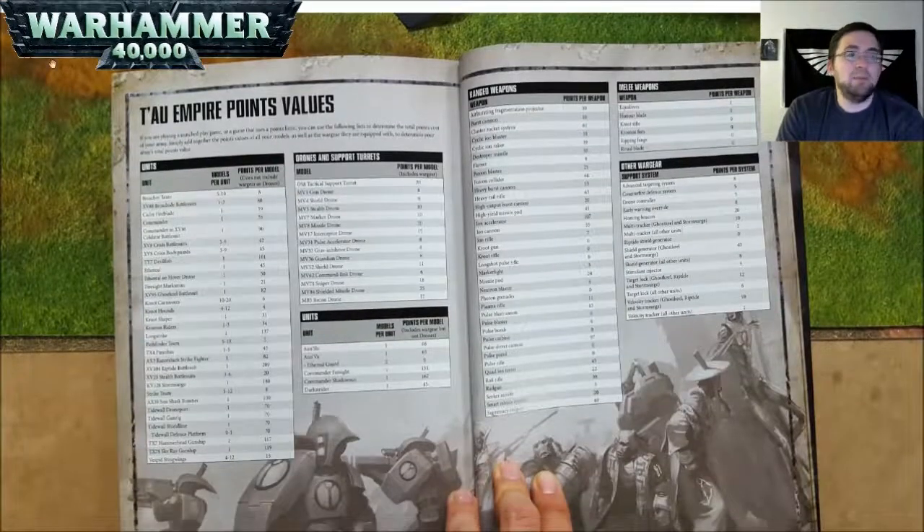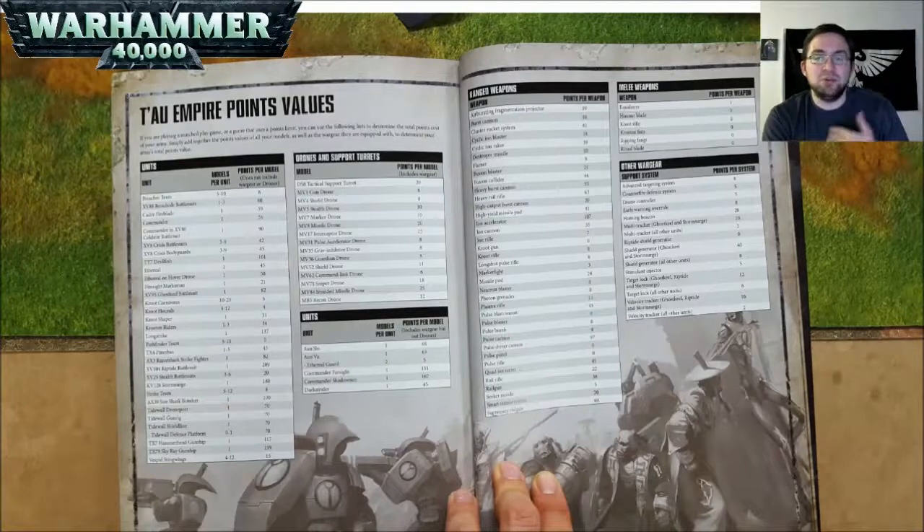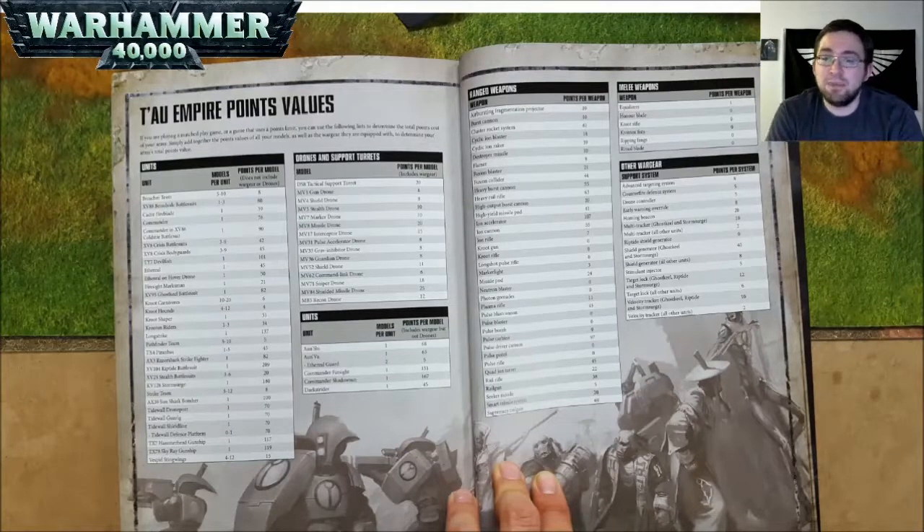Next are our Tau Empire point values. One more time — if you're cutting right to this section, the units do not include the price of wargear. So the first units I list here do not include the price of most of their weapons in their point cost. For example, a Breacher Team — a unit of 5 to 10 — costs 8 points each, without any weapons or anything.